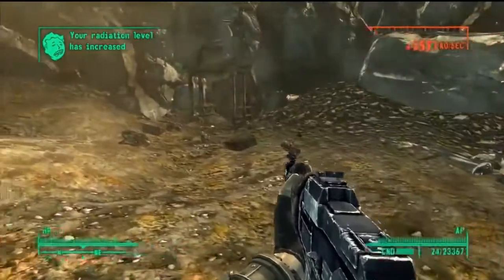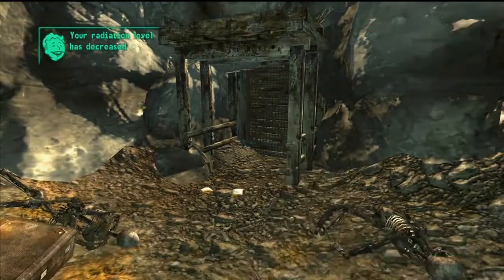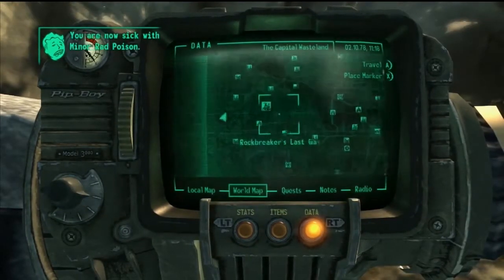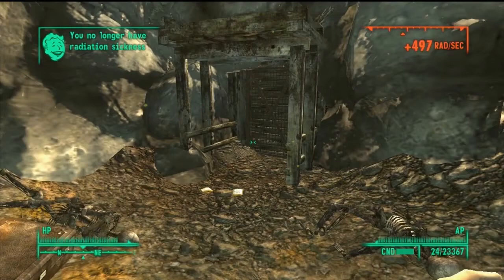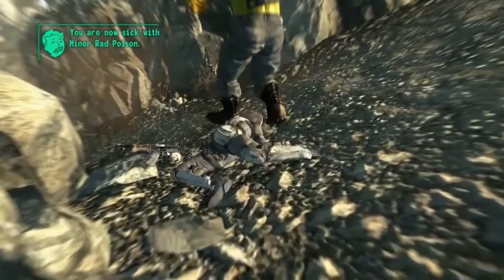You're getting like that many Rads per second. There are some Rad-Away and stuff on the ground. Then you pull up your Pip-Boy and say fast travel to Vault 101 — and that split second that I opened up my Pip-Boy does this: instantaneous death.